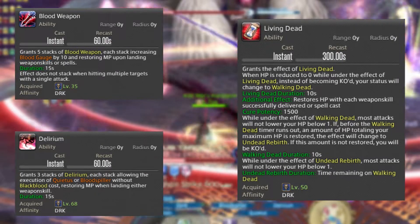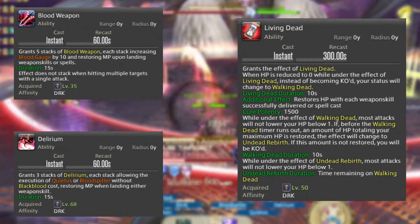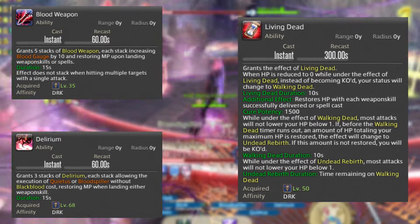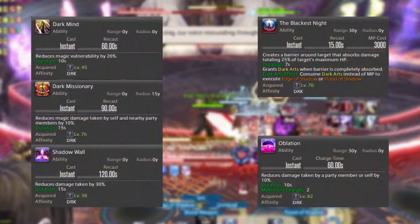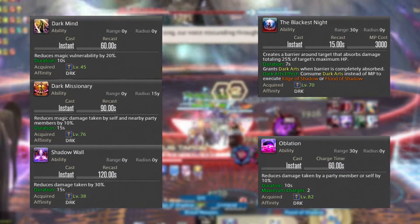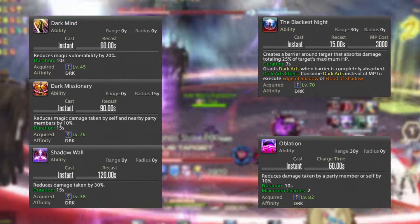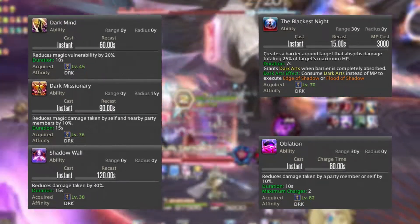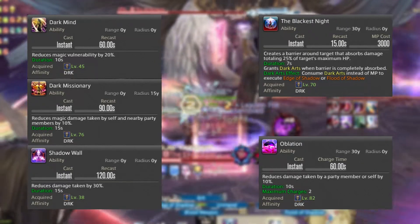Healing to maximum HP during Walking Dead turns the buff into Undead Rebirth, during which most attacks will not reduce your HP below 1. Then we have Shadow Wall — it is your 2-minute defensive cooldown which mitigates incoming damage by 30% for 15 seconds.